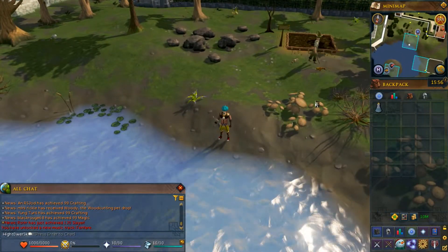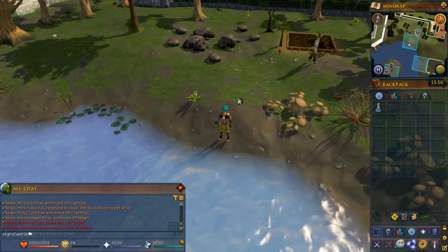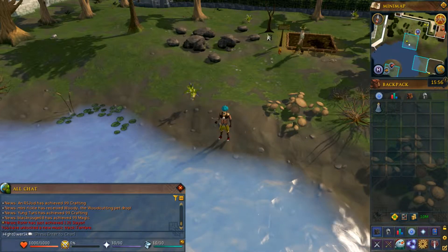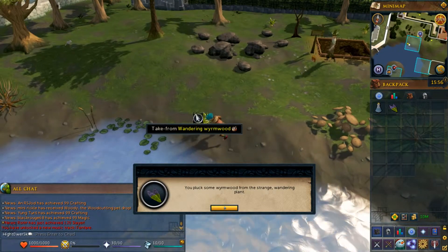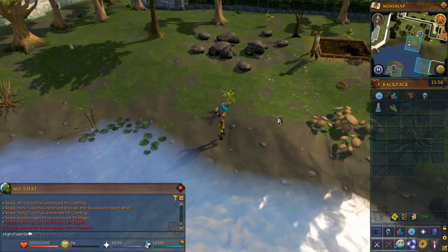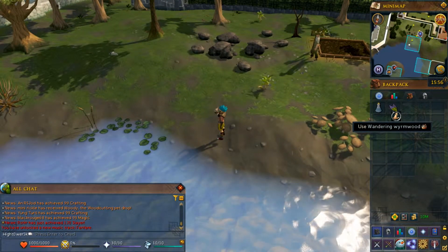Once you get to the south of the lake, you'll come across some wormwoods which will start walking around. When you get the option, go ahead and take from one of these. In your inventory, you will then get a wandering wormwood.